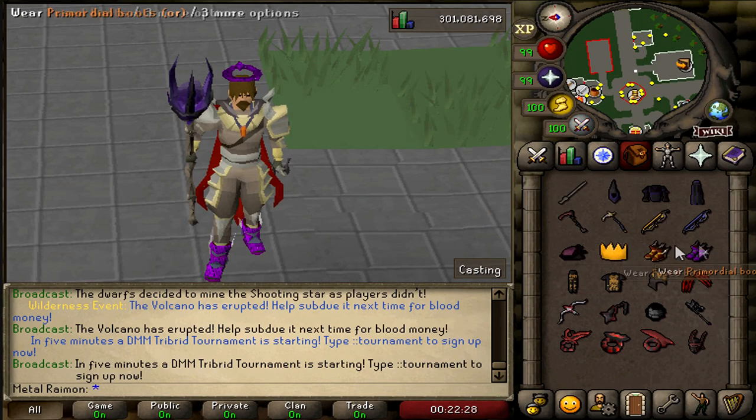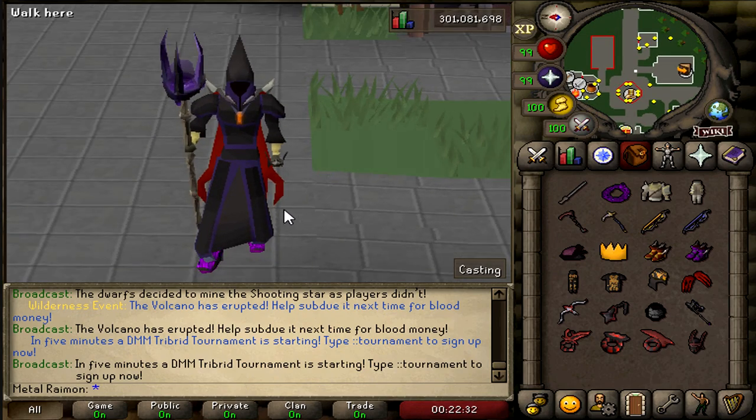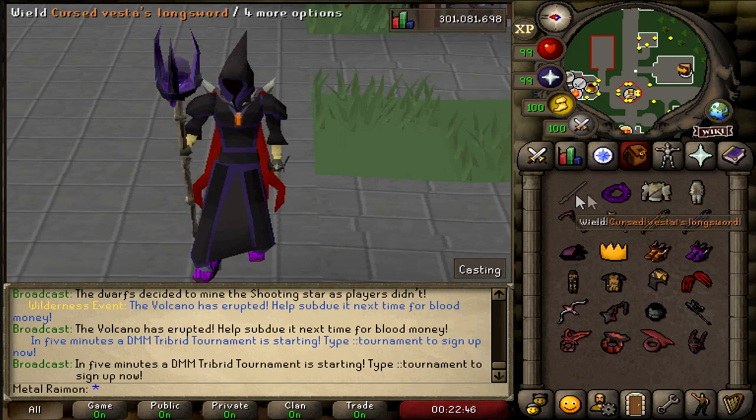For example, we have this corrupted staff-looking thing with a full Necromancer set, which is from a custom boss this server has — the Necromancer boss. And I'm not talking about your average custom AFK stand-around-and-just-kill-it type boss. No, it has custom mechanics, custom ways of working, all of that. I'll definitely end up showing that one off during this video.